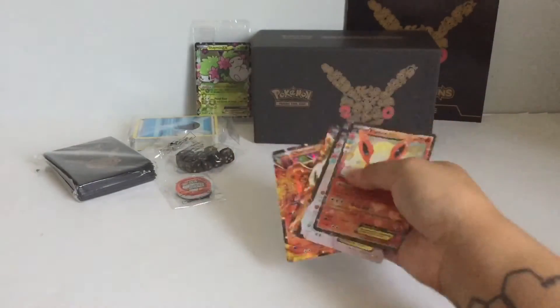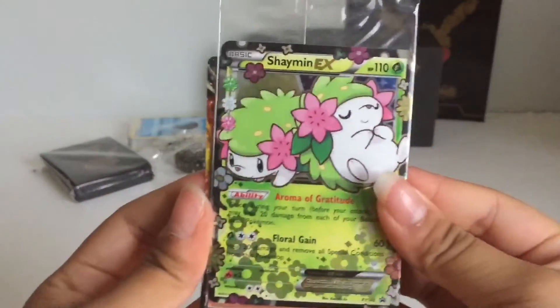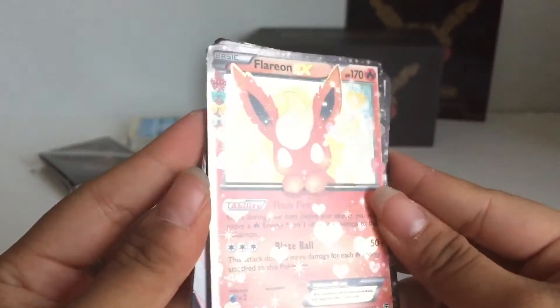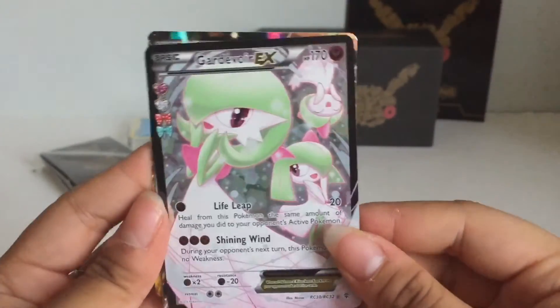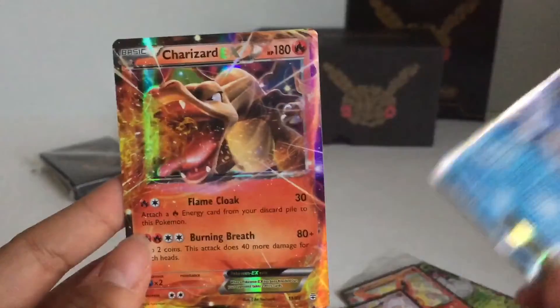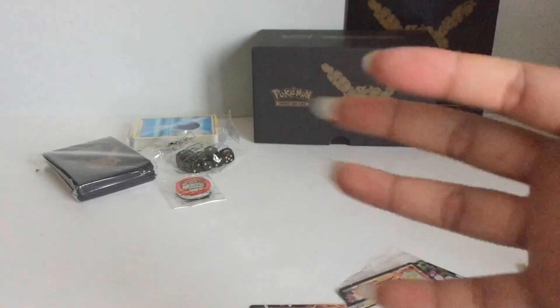Let's take a look at what we got. So first we have our amazing promo. And then we got a Flareon EX, which is so pretty as well. Here's the Full Art of Gardevoir, which is really pretty. Here's a Golem EX, a Blastoise EX, and a Charizard EX. So yeah, that's it for this video. Thanks for watching! Please subscribe to my channel if you haven't already. Bye everyone!